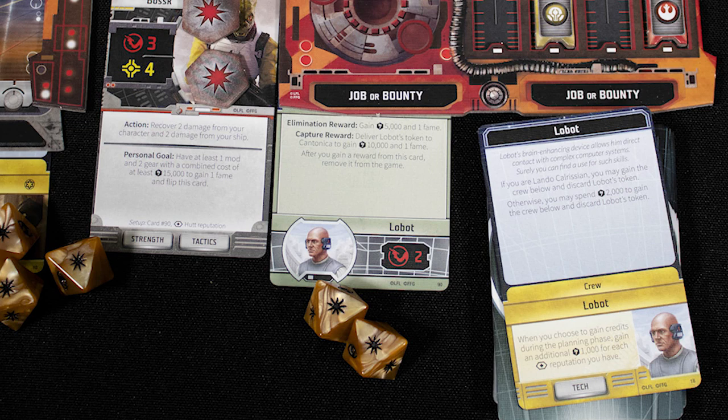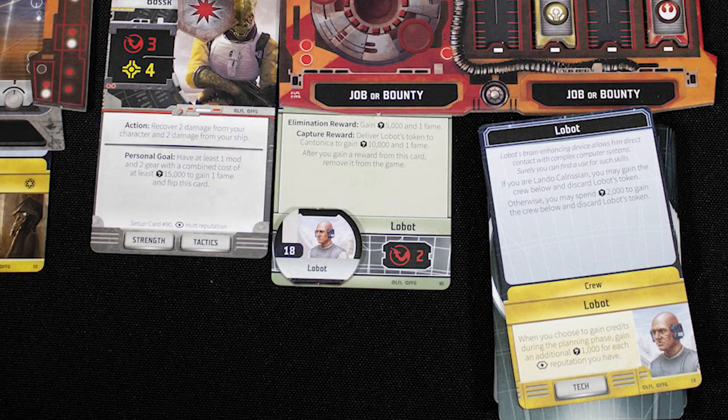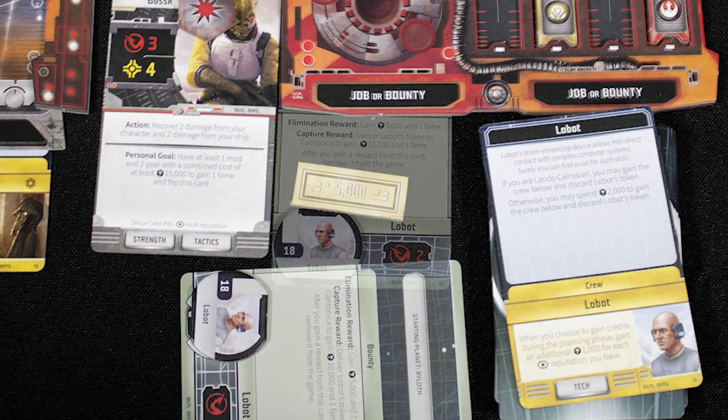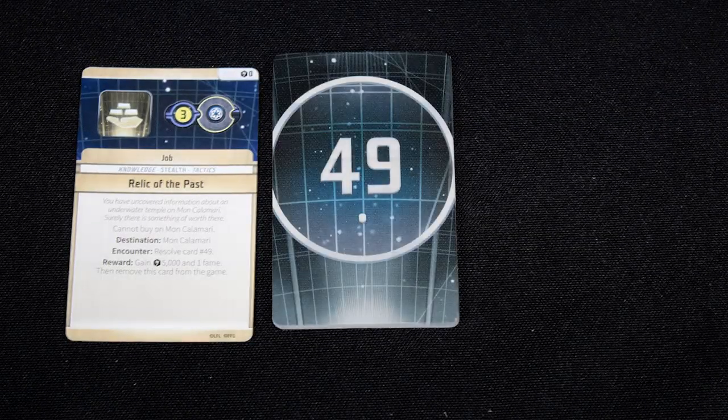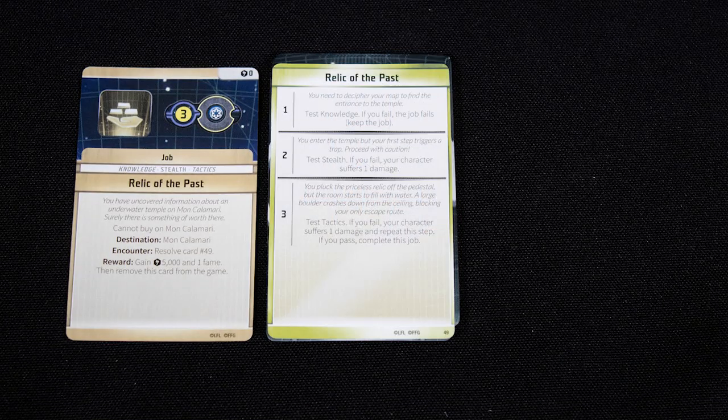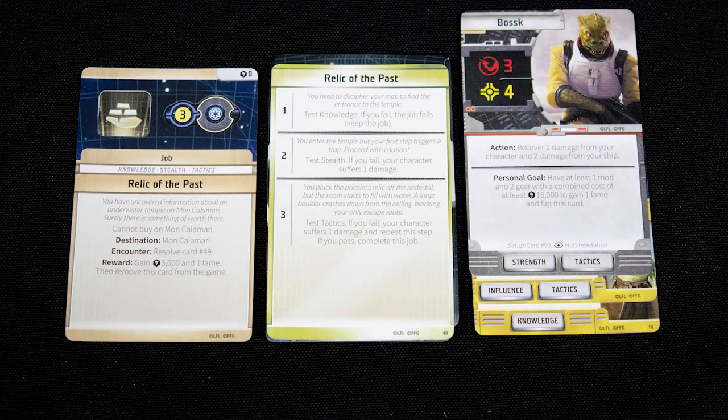If you have a bounty on that character, you can choose to fight them instead. You take one damage for each hit they roll, and capture them if you score more hits than they do. If you recruit or capture someone, remove their token from the board.